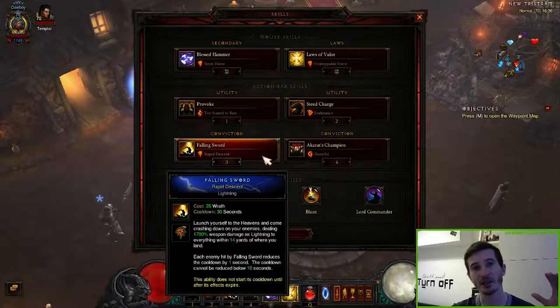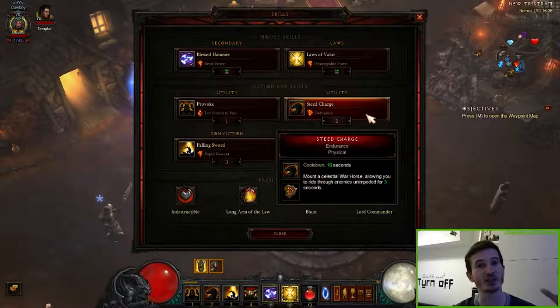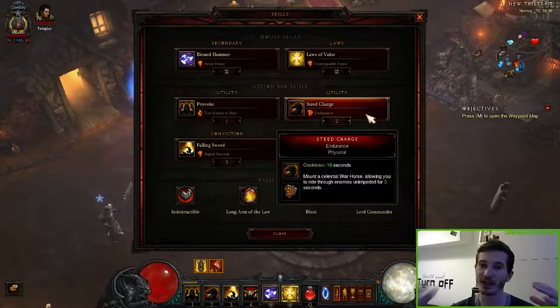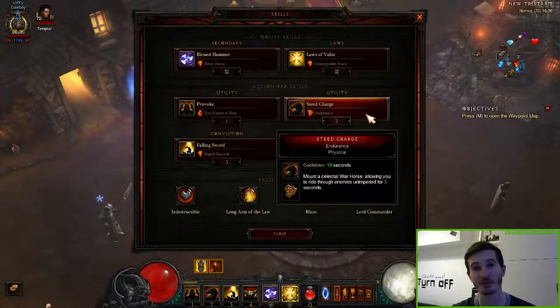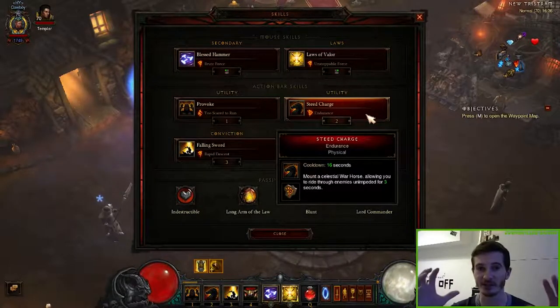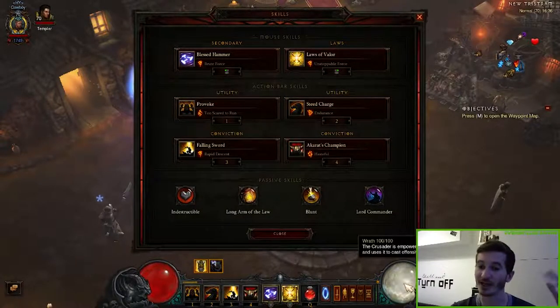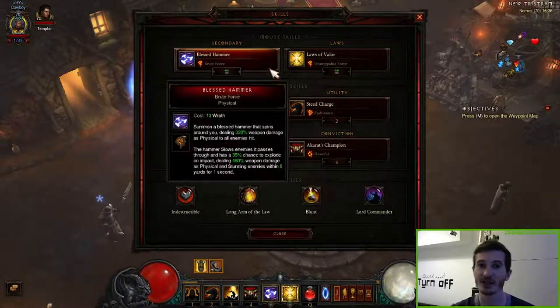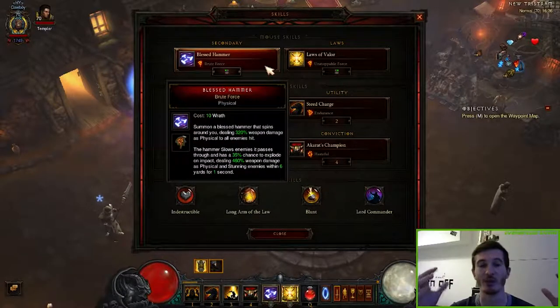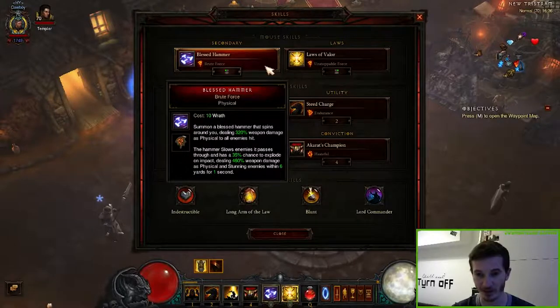Beside of that, you just want a lot of mobility and we do that with Steed Charge — our little horsey — and we play the rune Endurance so we can use it even longer and be more flexible and mobile. All the other skills like Provoke are just so we can get our primary resource back, so that we can cast Blast Hammer again and again to kill all the monsters within the time limit.